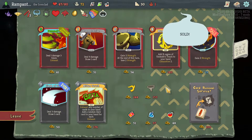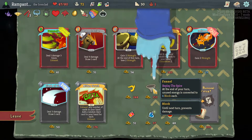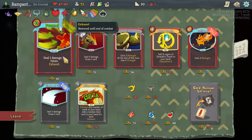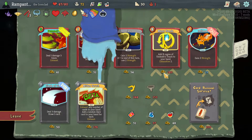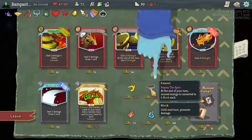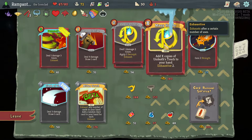Two for one — that's nice. This is a zero cost? Deal one damage three times — it doesn't matter. Oh, it's three times, not four. Mini Hands — let's read that. At the end of your turn, unused energy is converted to 4 block each — that's actually not bad if you have a lot of floating energy. Mini Hands: add X copies of Undeath's Touch to your hand. Deal one damage two times, apply one Decrepit. I don't know what Decrepit does, but this actually seems really good for what I'm doing — it's basically going to double my strength.